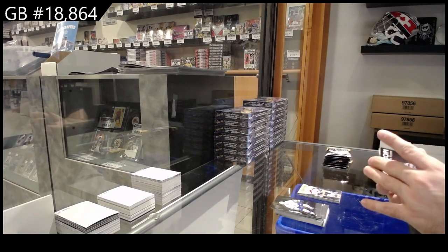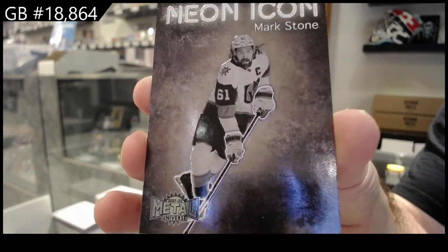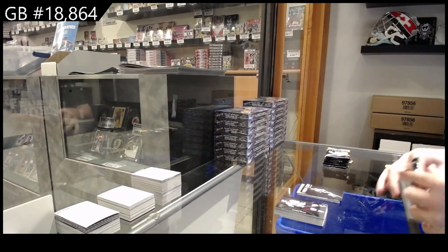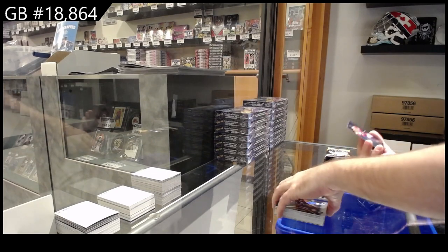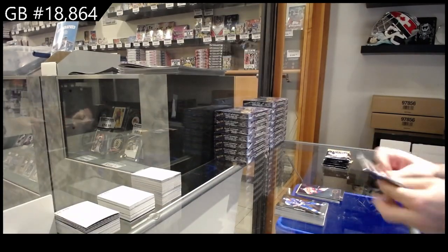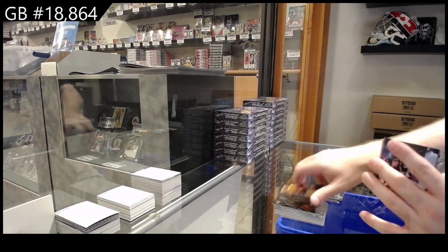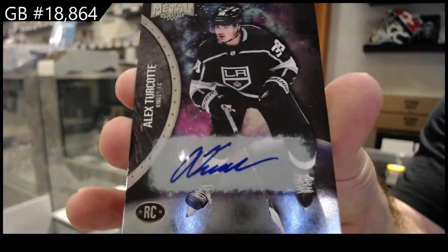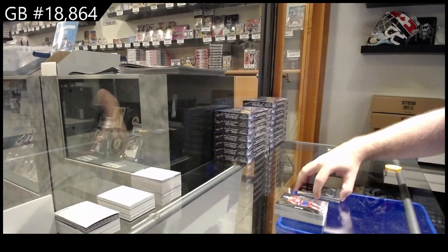We've got a Neon Icon — I like these cards, I will give them credit — Mark Stone for Vegas. Those are cool, maybe glow in the dark, I don't know. We've got a rookie of Ranta for the Avalanche and a Metal Universe of Lundell for Florida. I will go a bit quicker because we will not get through the entire night otherwise. Body feel for the LA Kings and we got our first autograph — Turcotte, 399, LA Kings. The retros are the same.